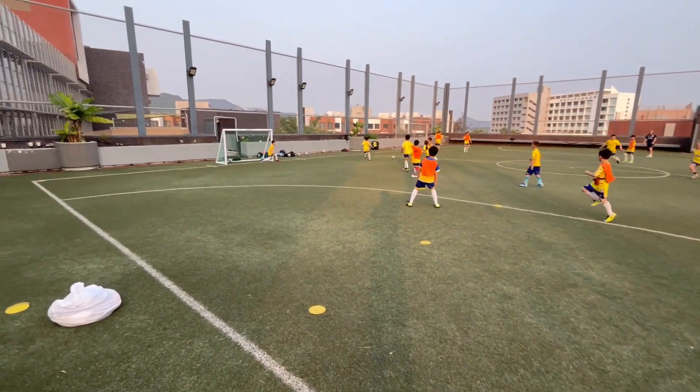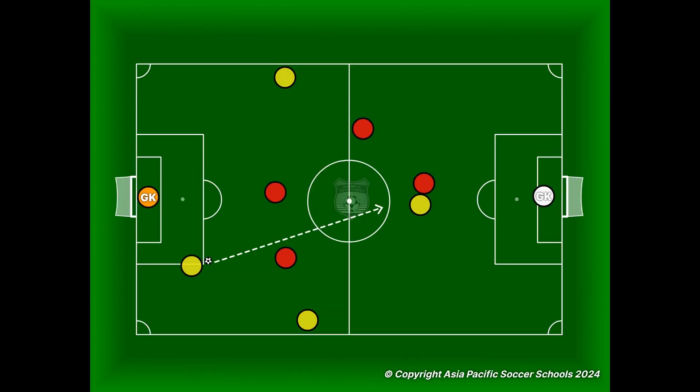Here we've also got something called the passing checklist. It shows the options that this first player has. Ideally, can they pass the ball forward into a good position up the pitch? But even if not, if they receive it well, they can go back to the goalkeeper and then we can pass out the other side. So there really are a lot of options once that first player receives the ball.